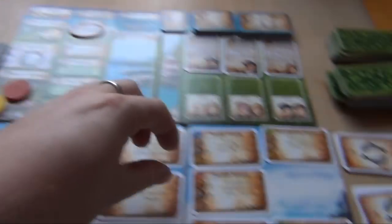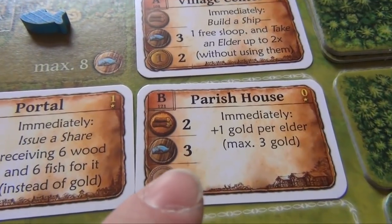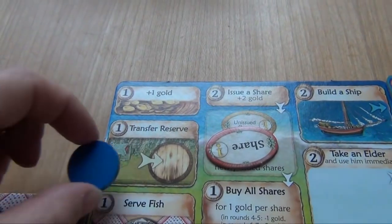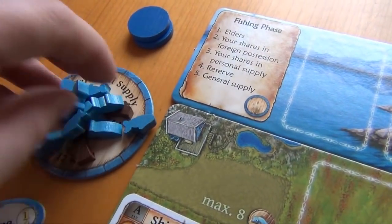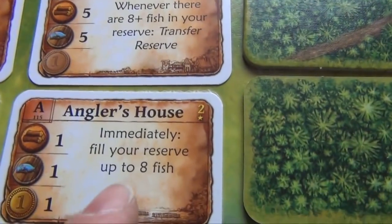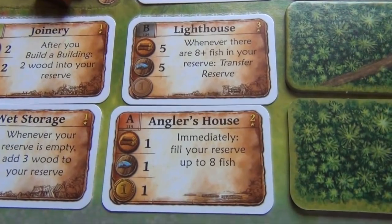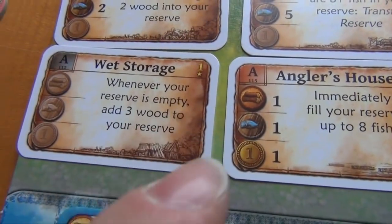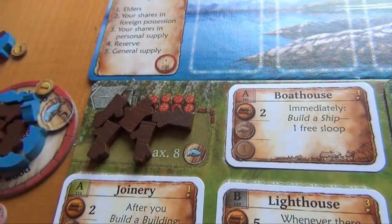Red decides to build a building — the wet storage, which doesn't cost anything. Its effect says whenever the reserve is empty, three wood are immediately added to it. Then the joinery triggers and two more wood are added. Yellow also builds a building — the parish house, costing two wood and three fish. The parish house has an immediate effect: yellow gets one gold per elder, up to a maximum of three, so he gets two. Blue decides to transfer his reserve, moving all six fish to the supply. Red builds yet another building — the angler's house, costing one of each resource. He immediately gets to fill his reserve up to eight fish, so he gets eight fish. But then the lighthouse triggers because there are eight or more fish in the reserve, so it's transferred. Then the reserve is empty, so three wood are added, and then the joinery triggers again adding two more wood.